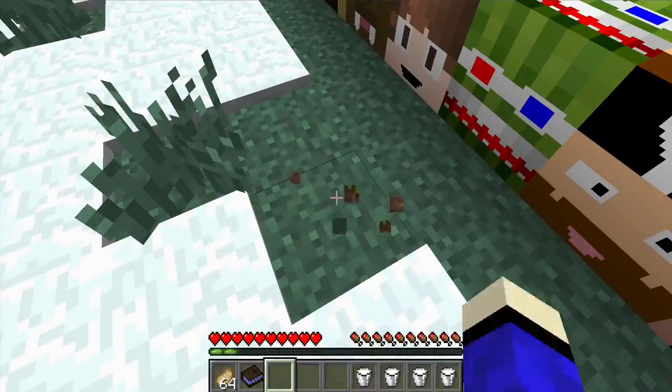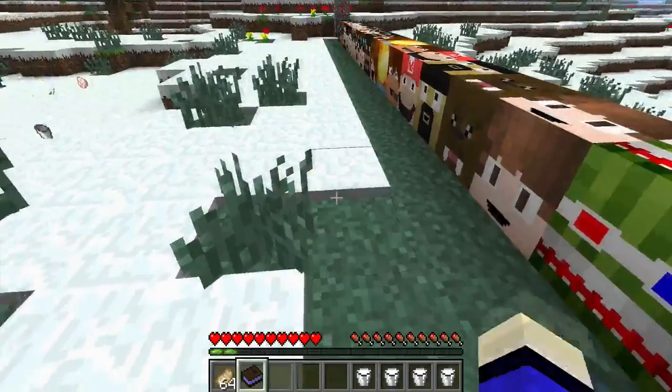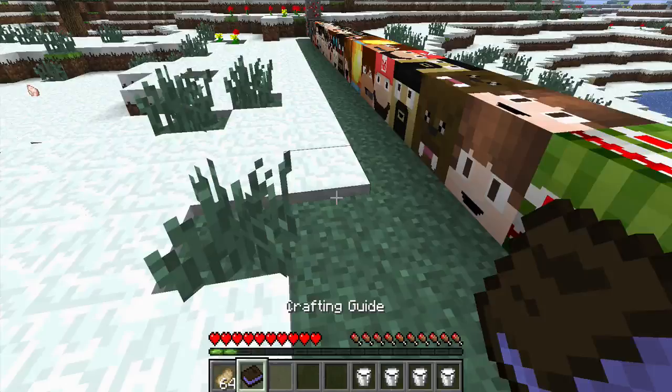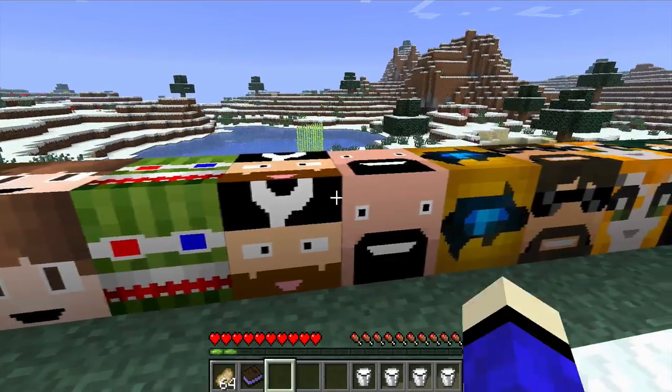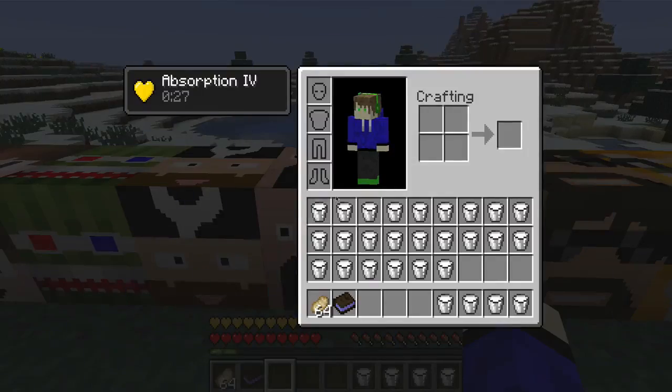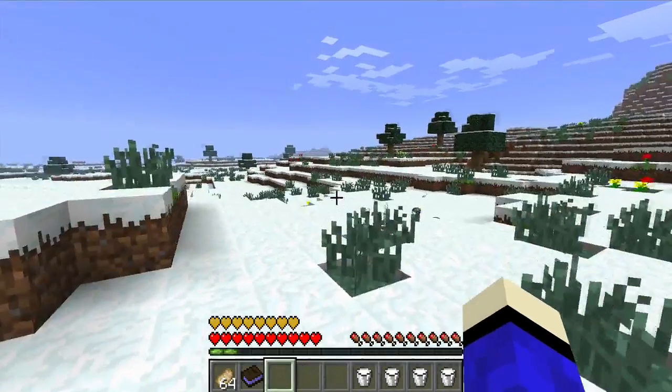Okay, done. How you craft CavemanFilms is a piece of stone. Next we have Notch, and Notch gives you Absorption 4 — oh my god, I have so much life!